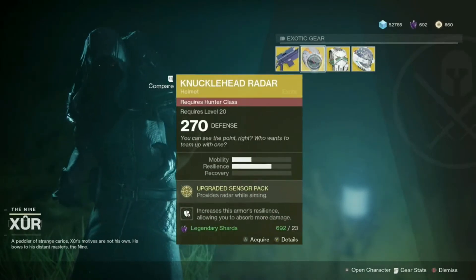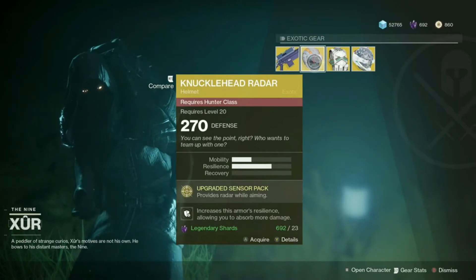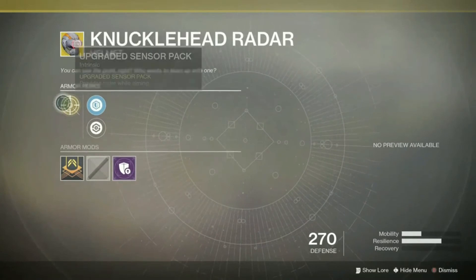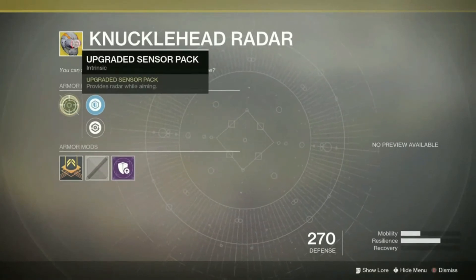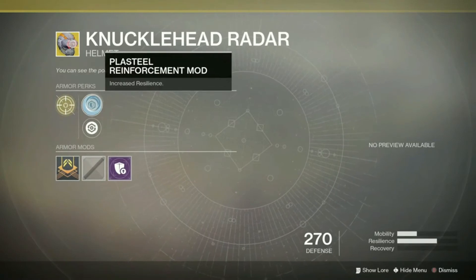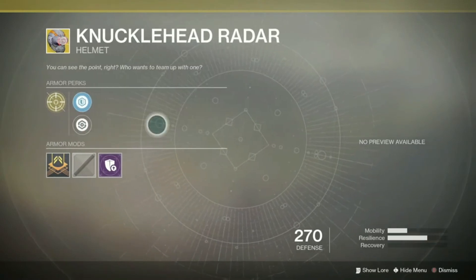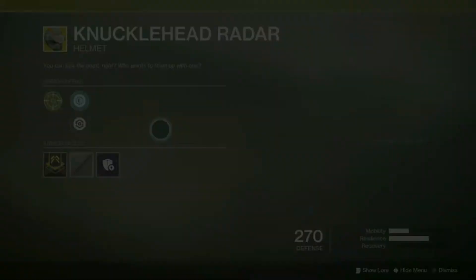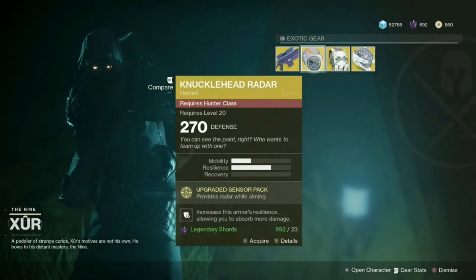For the Hunter, we have the Knucklehead Radar. This is the second time it's showing up in three weeks. It gives you the upgraded sensor pack, so you keep radar while aiming, which can be great for PvP or if you're a little swamped in PvE. Resilience and health recovery are the two stat options, and it has an impact absorption mod this week — same mod as last time. Nothing fancy.